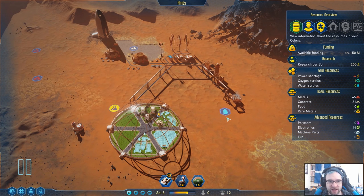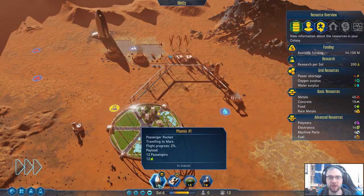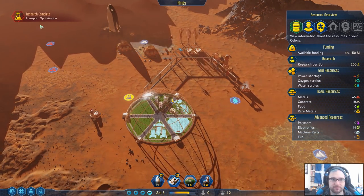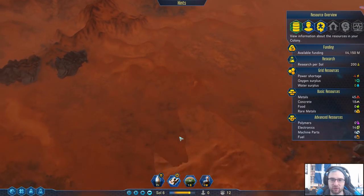Let's launch that rocket. There we go — the rocket appears at the bottom. We're working on the flight. We'll need to set up food here as well. Research complete: transport optimization — probably not at all important.